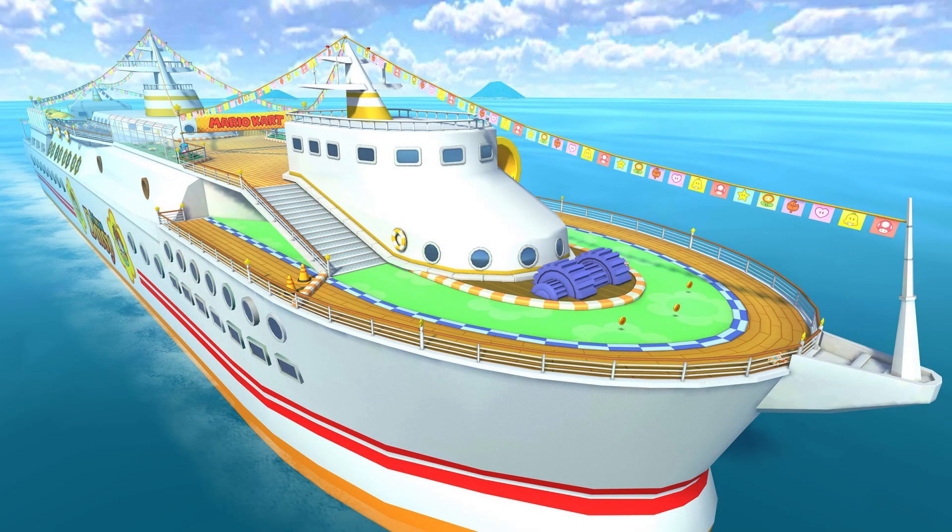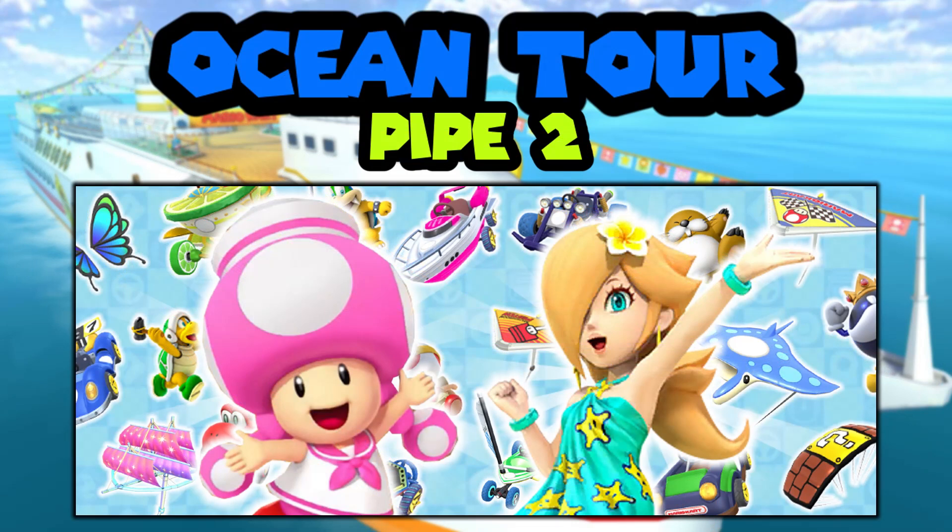For pipe two of the Ocean Tour, we've got the new Toadette Sailor with Rosalina Swimwear. For their carts and gliders, we've got the new pink sailor cart — it's like the Jet Setter; you can see it on the screen right now and you already saw it in the trailer. For Rosalina's cart, we decided to give the Surf Sailor because it was also shown off in the trailer. For their gliders, both were not shown off in the trailer. We gave Toadette Sailor the Starry Great Sailor — I personally think she's going to get it because it fits perfectly with her set, and it's a really good glider with great value coming into ranked next tour.